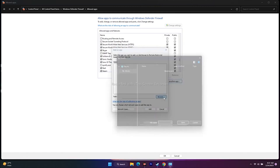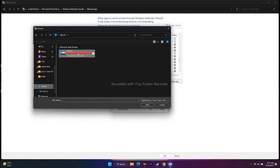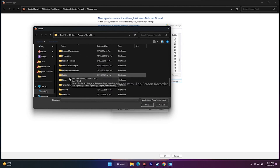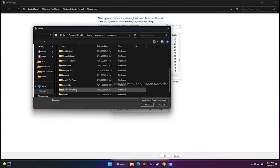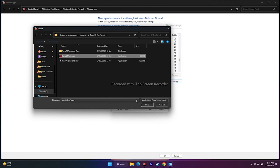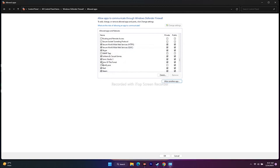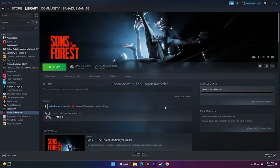If Sons of the Forest is not listed in the firewall, click 'Allow another app,' click Browse, and navigate to: This PC, Local Disk C, Program Files (x86), Steam, SteamApps, Common, Sons of the Forest. Add the executable. Make sure both Private and Public are checked, then close everything and try to play the game.